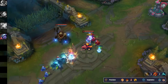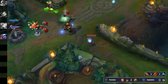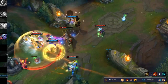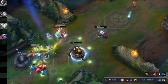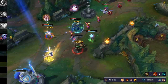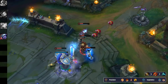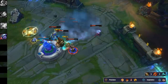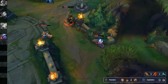Tristana already has an attack speed steroid built into her kit with her Q, so you're not really losing out on attack speed with this build. Her Q maxed out gives 110% attack speed for 7 seconds, so in the mid to late game you'll have plenty of attack speed — just make sure you're not wasting your Q on a minion wave; save it for when a teamfight breaks out. The CDR from Essence Reaver also puts your Q and W on shorter cooldowns, giving more self-peel and making Tristana harder to kill. Definitely try out this new Essence Reaver setup for this patch.